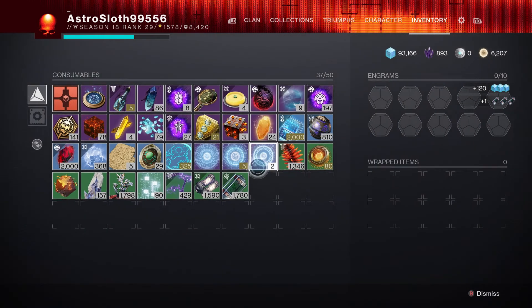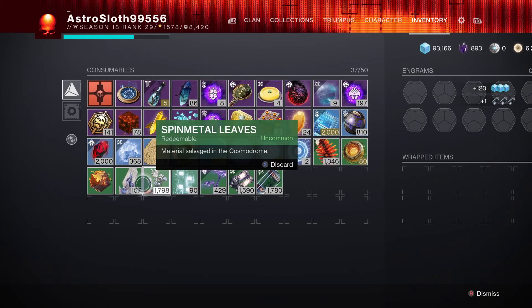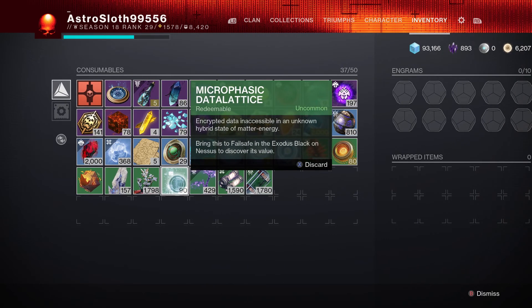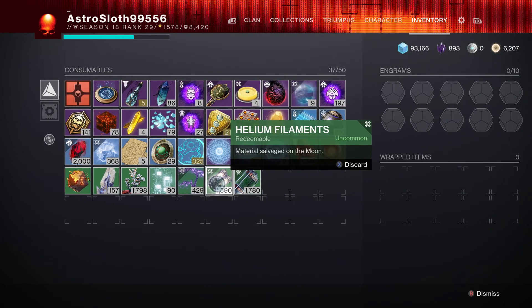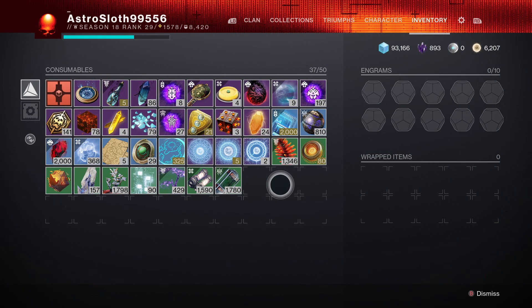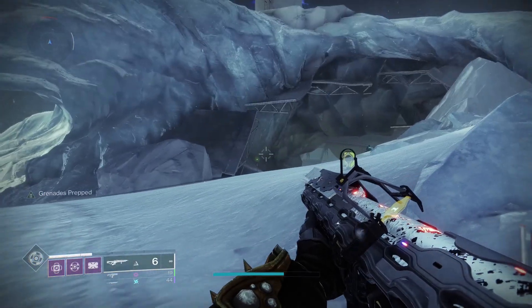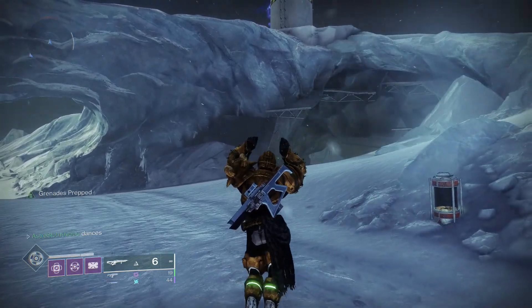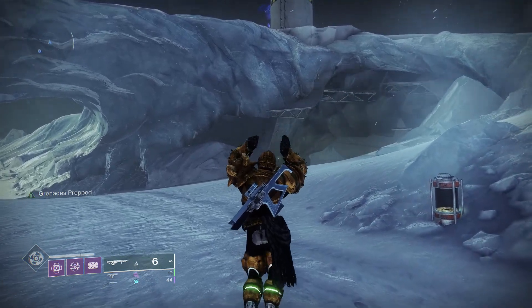That's all the materials: you've got your Dusklight Shards, Spin Metal Leaves, Microphysic Data Lattice, Baryon Bough, Helium Filaments, and Glacial Starwort. You get Ascendant Shards from vendors by completing vendor ranks and from your season pass, and your Exotic Ciphers from Xur. That's about it for this video — thanks for watching Guardians, hopefully that cleared up where you get your materials from, and I'll see you in the next one.